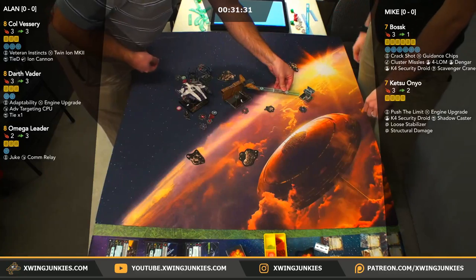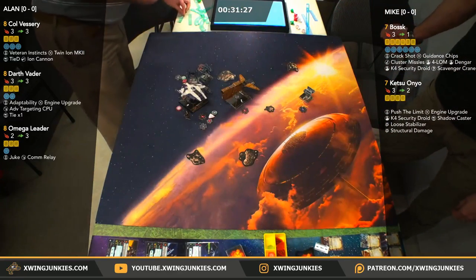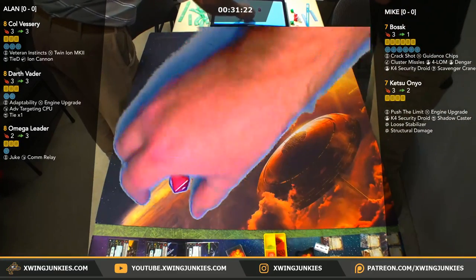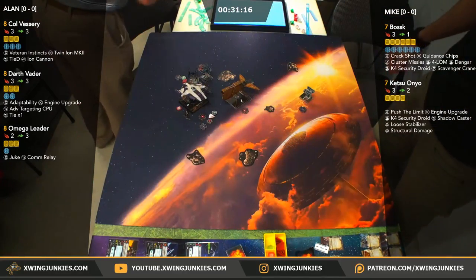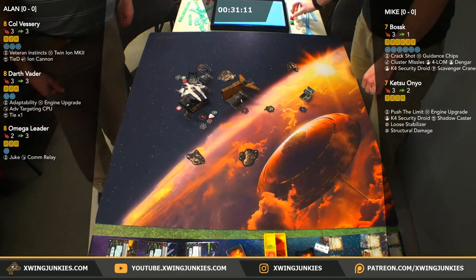Now Vader's going to take a shot — range 3 on Bossk. Does have ATC online, so he'll get a free crit out of the shot. That's a single crit — add a crit, two crits. One, two evades — he's going to take a single. One shield down on Bossk.